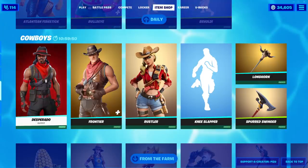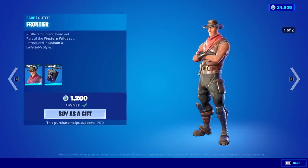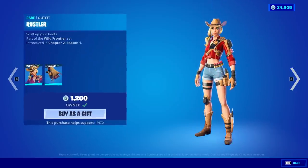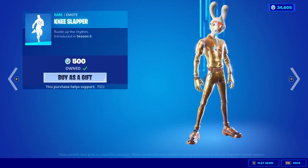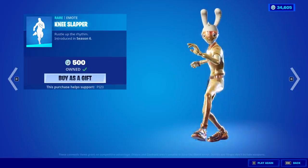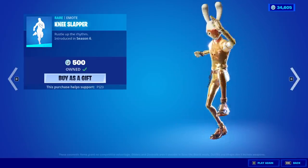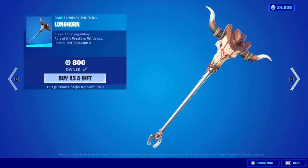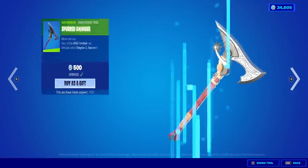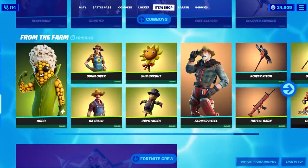Oh, look at what we got here. We actually did get some different stuff here. Desperado is back. The Frontier skin is back with the backbling Detonator. The Rustler skin is back with the backbling Leather Lugger. A Knee Slapper — I didn't know if we had that like last item shop or not, like somewhere near that. A Longhorn. The Spurred Swinger.